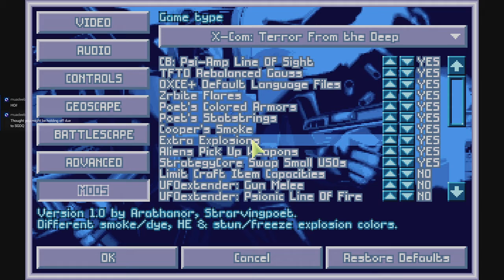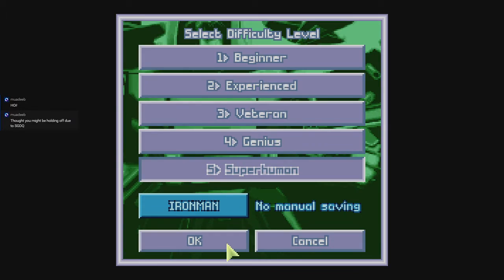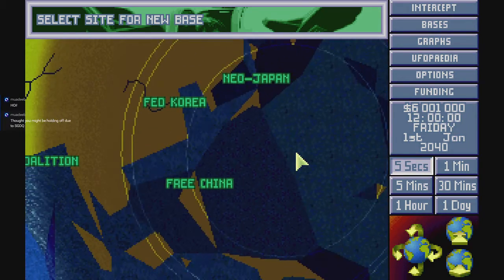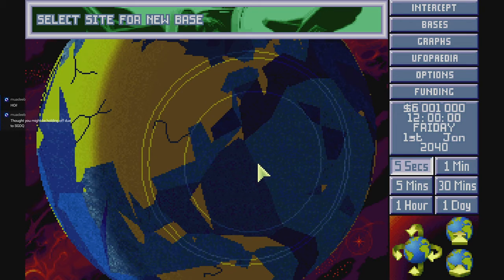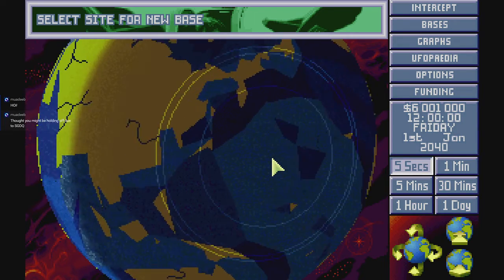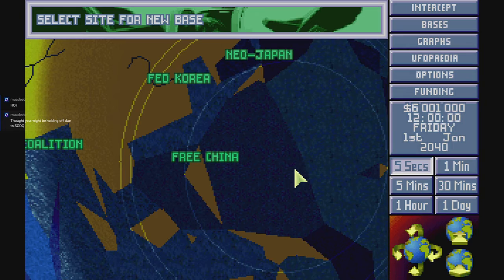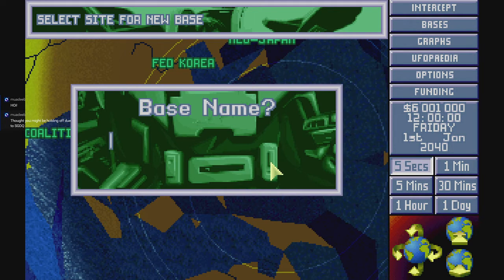We have 16 Aquanauts set up right now and it's a pretty even mix — two of each. New game, superhuman. We'll do our own Iron Man. I always like starting near Japan because I got these guys in this area. I'm never sure how much land I should cover — I assume it's mostly water since we can't attack them on land.